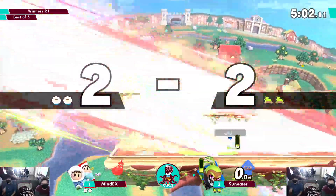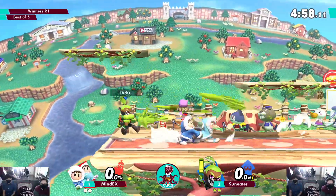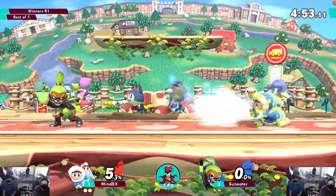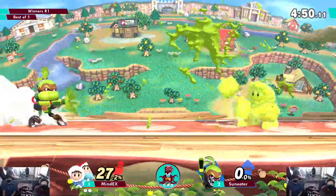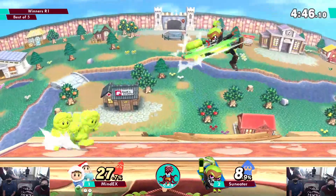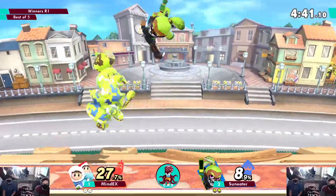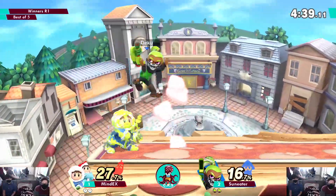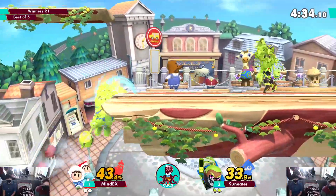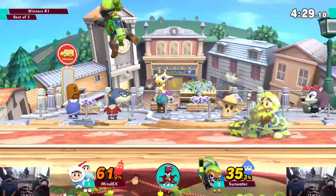I don't know how comfortable Aiden is fighting this fast of a character. Now he's just getting hit by every roller — he's not ready to shield or jump, just mashing buttons. As a climbers player you gotta put some respect on that roller. Inkling is very good at chip damage compared to most of the cast.